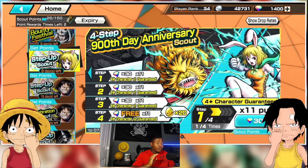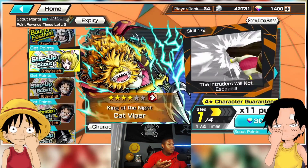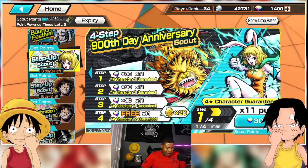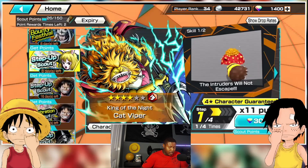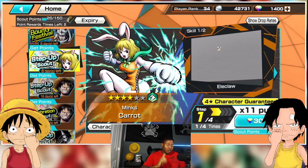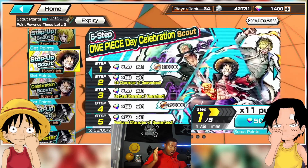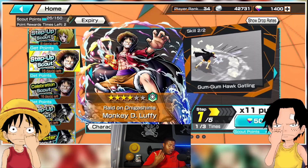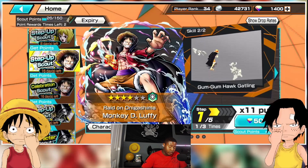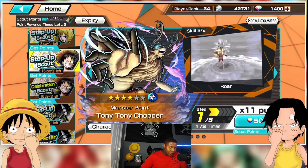If you're new, there is one banner that is good to summon on because it's a four-star unit guaranteed every step and the last step is free, so you're going to get 16 four-stars at a minimum, which isn't bad. But that is also a lot of gems for the big banner coming in the next few weeks. The number one thing: do not summon on the Luffy banner. Yes, Luffy is really good, but he's probably going to be on the anniversary banner — they usually bring these units back.